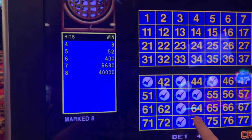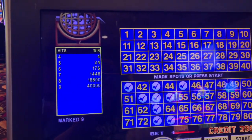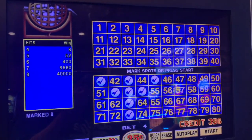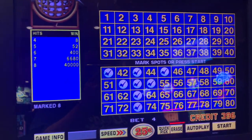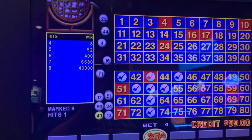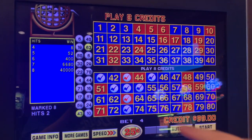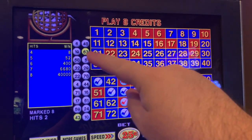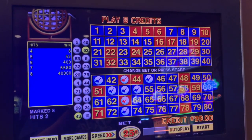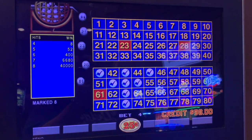Let's see if I do nine — the payouts are still 40,000 down here and the other payouts are much worse, so I'm going to remove the ninth number. You might as well hit eight out of eight instead of nine out of nine for the same top payout. So eight numbers, let's do this! Normally you want to stick between four numbers and up to ten, but with Keno you always want to look at the payouts on the left-hand side to see what gives you the biggest advantage.